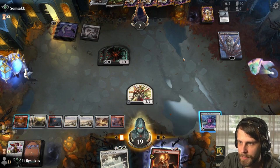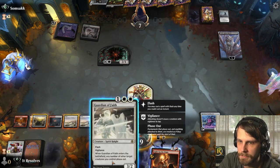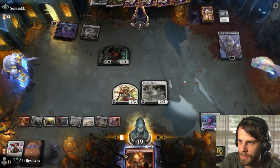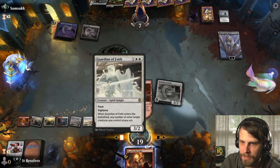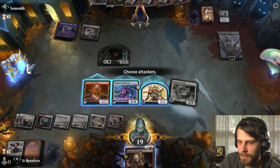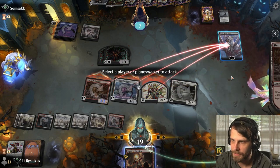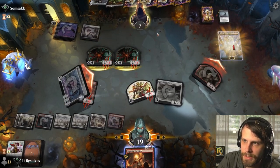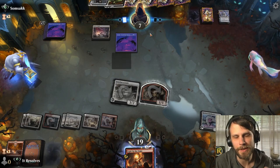We can Guardian of Faith which would crew the Bankbuster — that's probably just the right play. We'll submit zero, crew this up. We can attack — they block two things and only take two damage. Alternatively, we just go all out on Lolth and get rid of it. I think that's probably just the play — they kill the Den of the Bugbear and the two-two, which is annoying, but Lolth is dead along with their board presence.